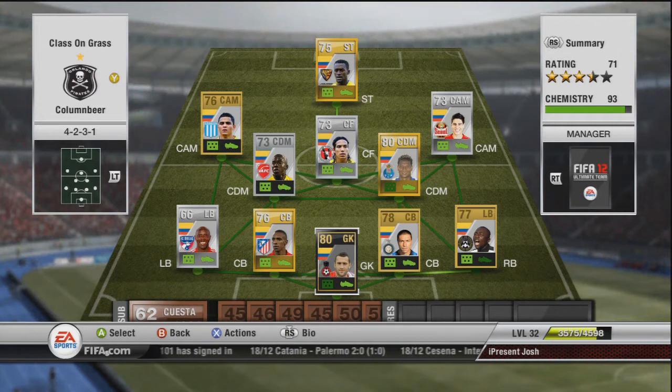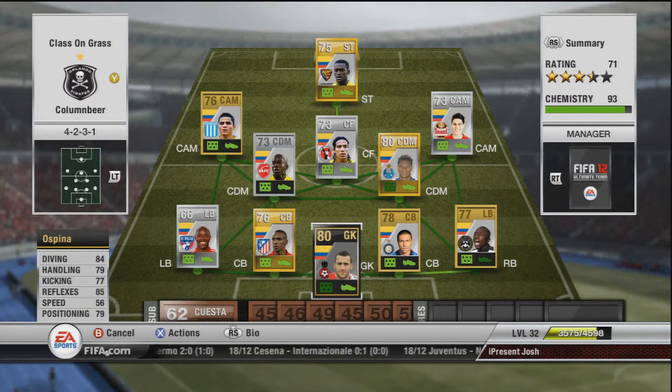We're going to start off with the goalkeeper which is Ospina. He has amazing stats for an in-form keeper. You can actually pick him up non-in-form for around 500 coins. However, if you have the cash, do go for him — he is an absolutely amazing goalkeeper. Try to get him in formation. I tried but price fixes screwed me over. You can pick him up for about 17,000 coins in-form. He also has the goalkeeper punch trait, so if you want your keeper to come out for the big punch, he should do that very well.